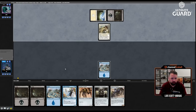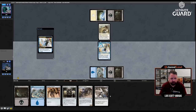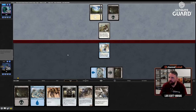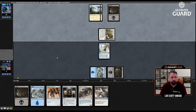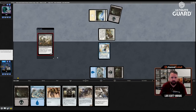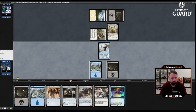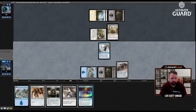Two-two revolt — make a one-one. Black-white should have some good artifacts to sack with Perilous Predicament at least. I'll take two. Brawl's Expertise — I don't mind that. Just play the Dragster, attack and make a token.